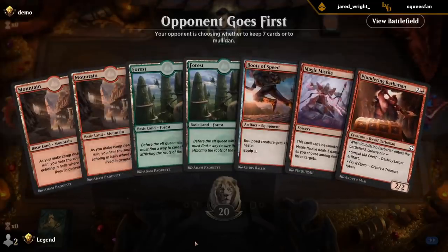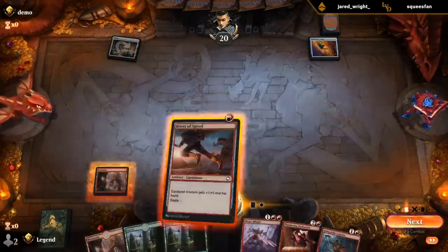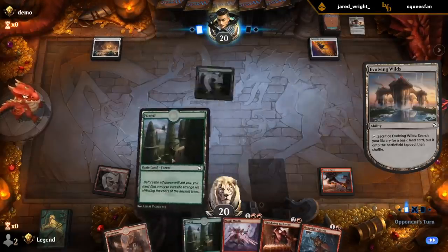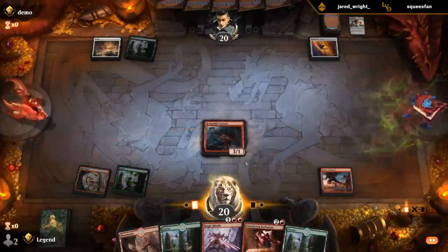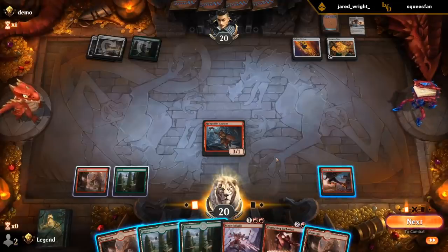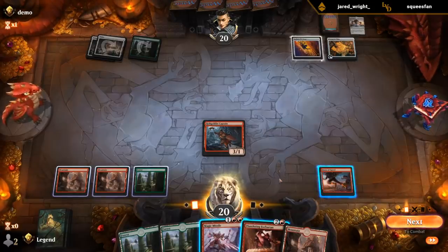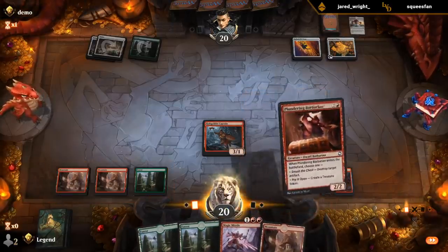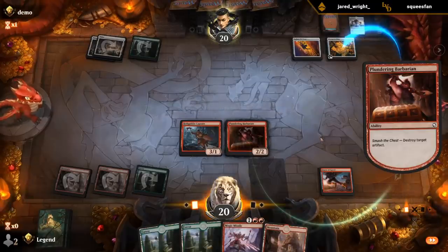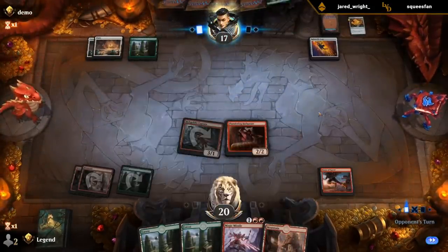I can buy this. A two-drop — Barbarian ready to destroy the trap. Do we go for the map or the trap? Tough choice. I feel like the map might be better. Could have made a treasure to equip the Boots, but I think I prefer killing the map there.